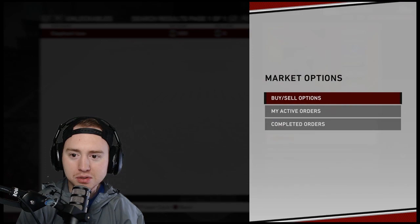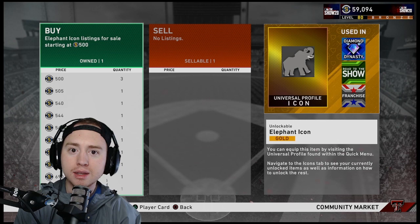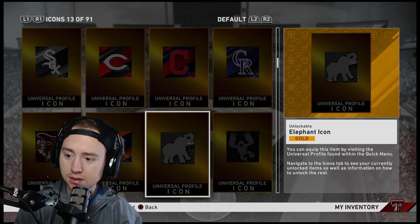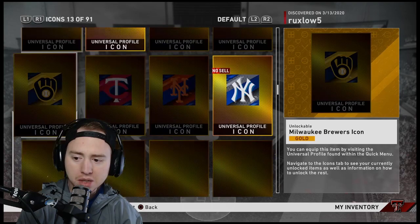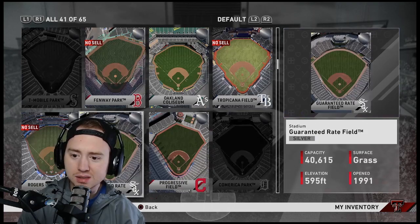Same logic applies to icons and other cosmetics. Here's a great example: somebody has a buy order up for 500 stubs on this icon. If they fulfill that order through the market they only get 450 after tax, and they have to wait. Meanwhile I can quick sell it instantly for 500 stubs — bada bing bada boom, it's done. A silver icon quick sells for 100 stubs — I just made 600 stubs total in seconds. The quickest 600 stubs you'll ever make.